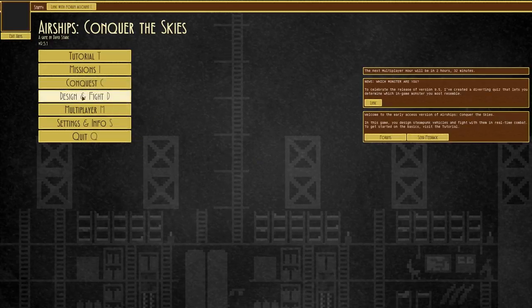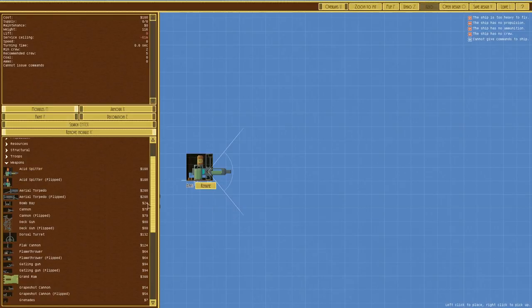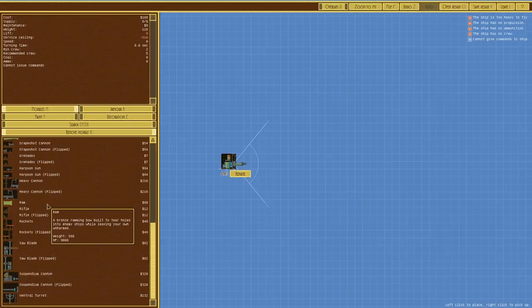So let's go to the airship editor and we can see we have an acid spitter — that sounds a bit naughty. Powerful acid extracted from the glands of horrifying creatures, capable of eating through even the strongest armor in time. Blast damage 10, splash distance eight meters, and it also burns. Maximum accurate range 360 meters, shoots troops and planes within 57 meters.